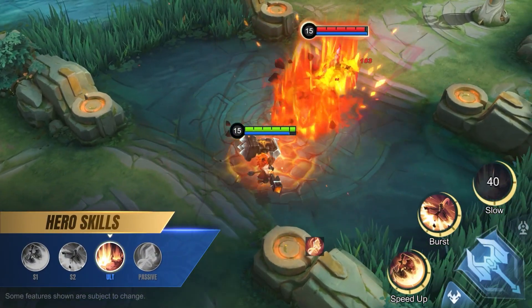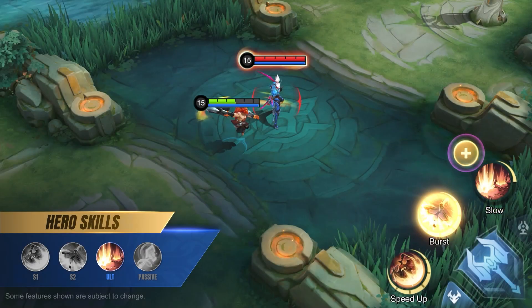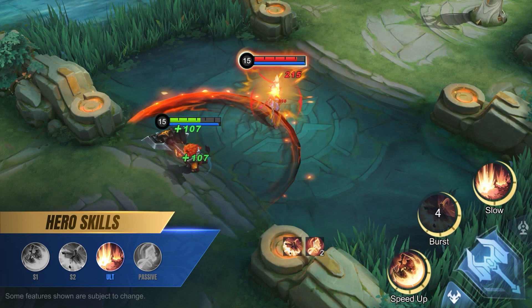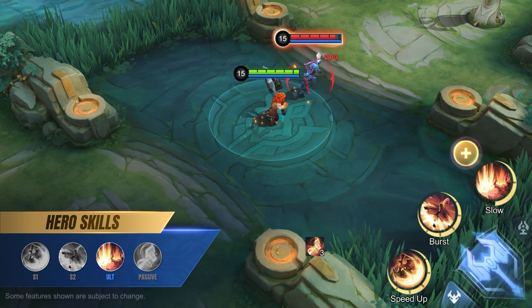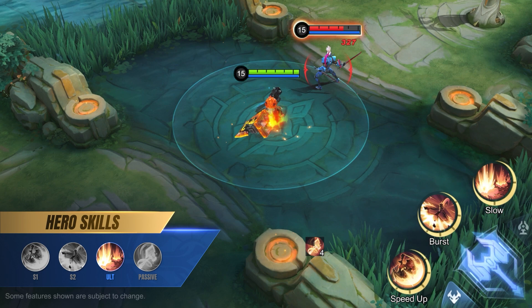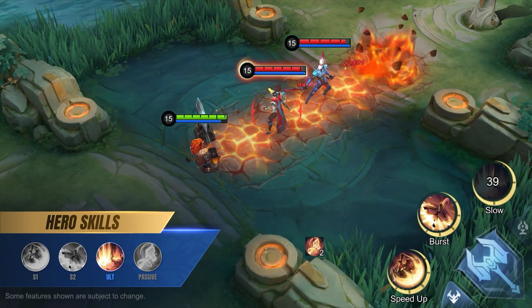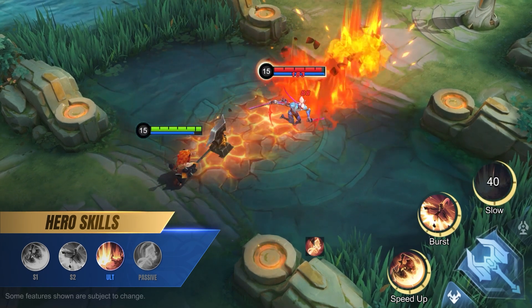Ultimate: Undying Fury. The passive effect of Aulis's ultimate provides a permanent buff every time his ultimate is upgraded, increasing his basic attack damage, physical lifesteal, and attack range in that order. The active effect deals continuous damage in a line and applies a powerful slow effect.